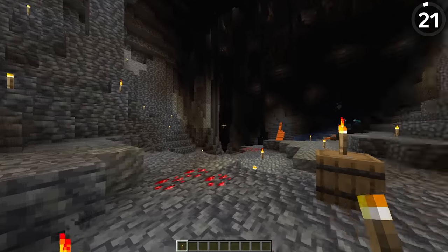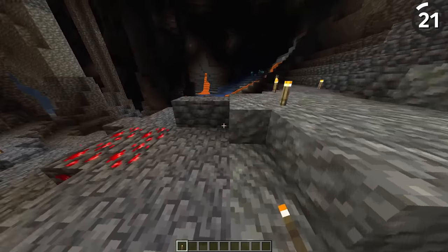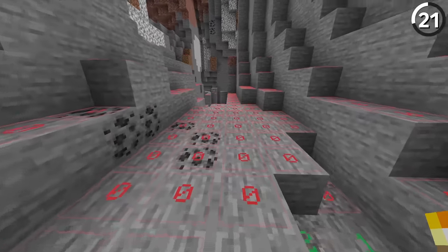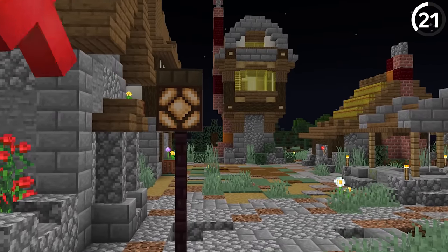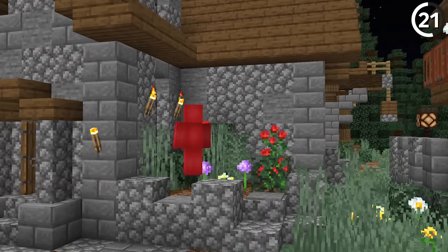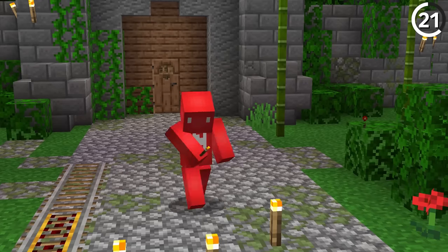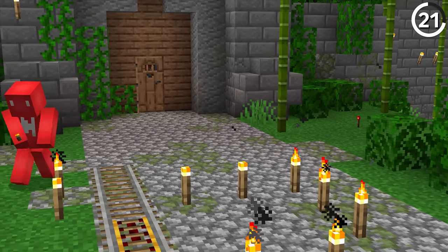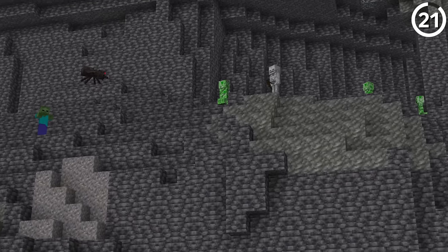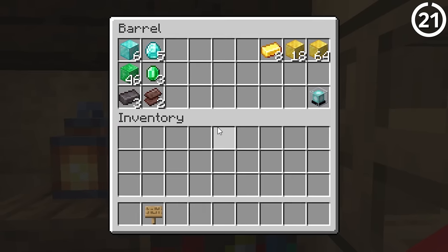Spawn-proofing is an essential business, but it's boring to do. If you enjoy walking around with light overlay and placing down torches, you could set up a business where you spawn-proof for everyone else on your server. This could be especially useful if they don't just want the surface spawn-proofed but also the caves underneath their base — that'll get them better mob returns and hopefully get you plenty of money as well.